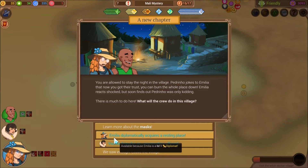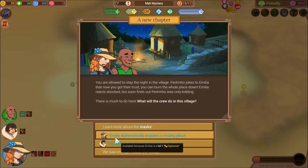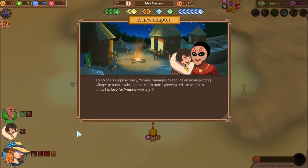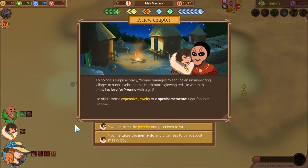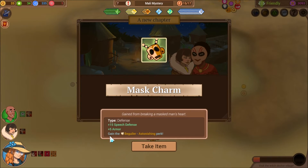What will the crew do in this village? We can have Yvonne beguile an unsuspecting villager, or we can learn more about the Mask. Yvonne manages to seduce an unsuspecting villager to such levels that his mask starts to glow red. He wants to show his love for Yvonne with a gift — he offers some expensive jewelry or a special memento. Poor fool has no idea. We can get Treasure Hunt and Campaign, or we can get a Masked Charm, which is an item. Let's take the Masked Charm: plus 15% speech defense, plus 5 armor, and gets you Astonishing. Take the item.